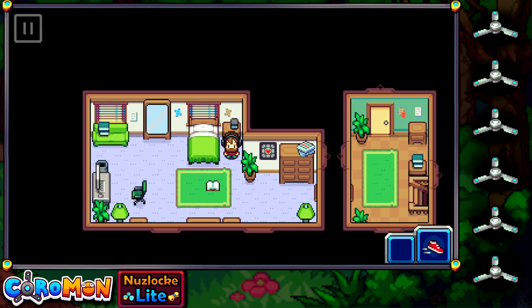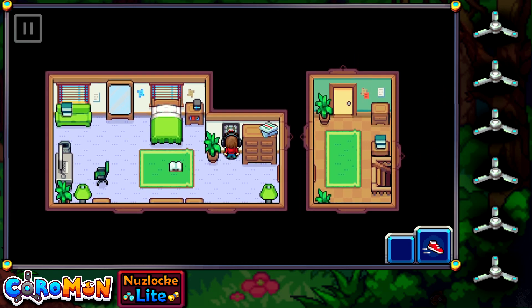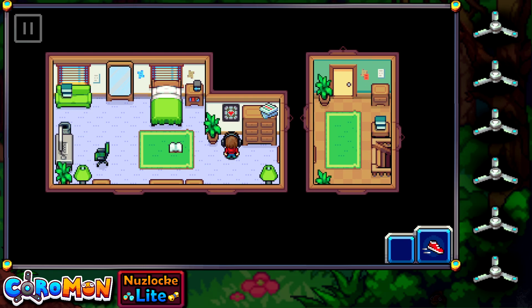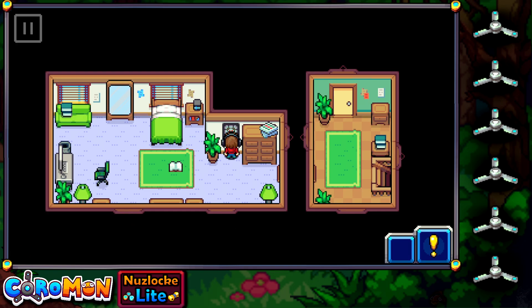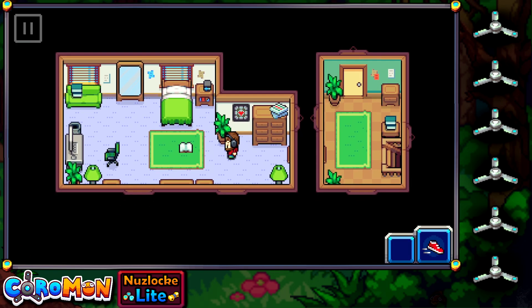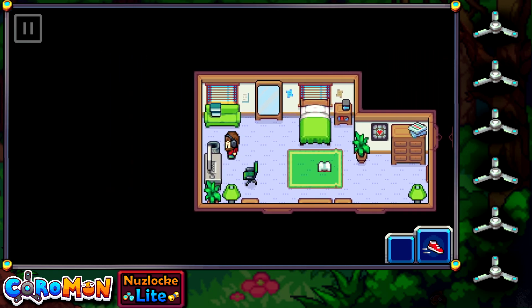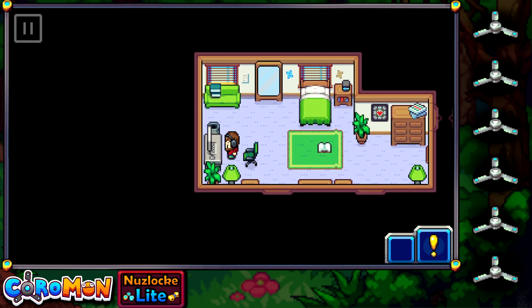I'm also fearing all the jokes, puns, and references this game might throw at me — for example, 'I still remember the day I won this poster. It was a triumph. I made a note: it was a huge success.' There's also a little mini-game in the room. Which game should I play? Swarmy Rush. I was not aware that Flappy Swarmy was a thing, but apparently that will be a thing in the future. Swarmy is one of the Coromon we'll encounter in the nearby future.